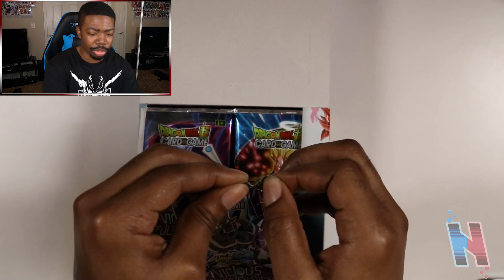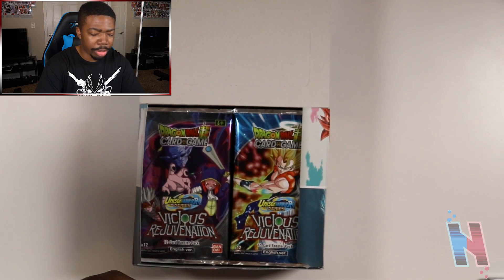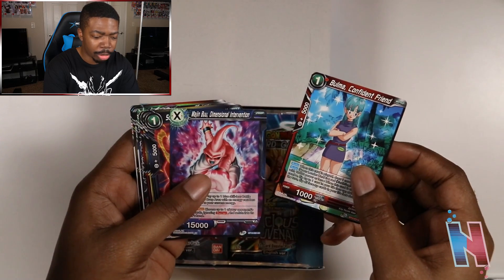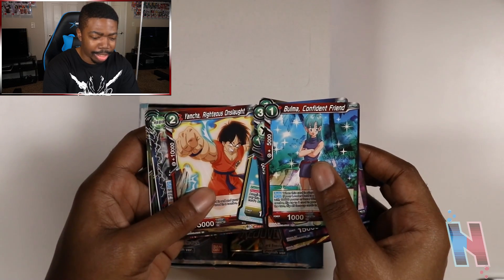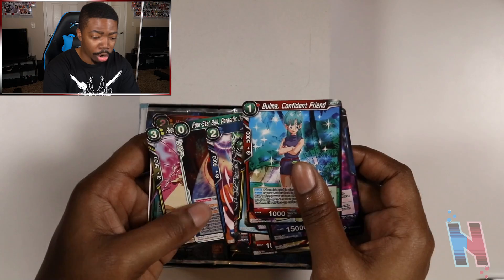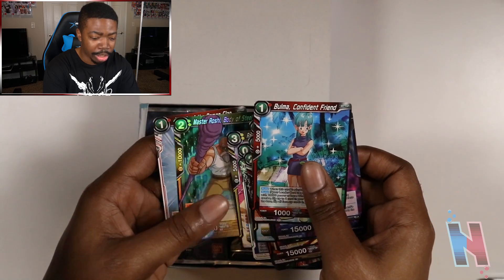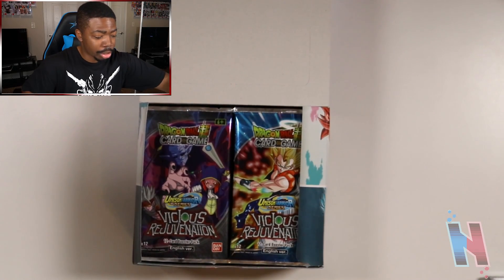I'm going to make it easier on myself — you can actually just tear it from the side. So the first pack: we got Bulma Confident Friend, Majin Buu Dimensional Intervention — they even have Xeno characters in here. Veku, Shroom and Salsa — I haven't heard about them in forever. Janemba, the Dark Star Dragon Ball, Master Roshi Body of Steel — I actually like how that card looks — and Attack of the Demon Clan. For this Roshi card I'm going to end up putting that in a sleeve later, because this is going to be a lot of cards to get through.